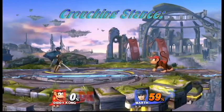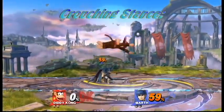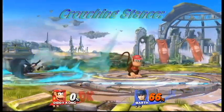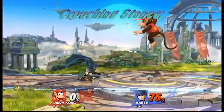As opposed to a crouching stance, which still has access to all the things mentioned before. However, the lowering of the vertical hurtbox allows Marth to be less susceptible to short hop aerials, which is the main staple of approach in the Smash Brothers series.